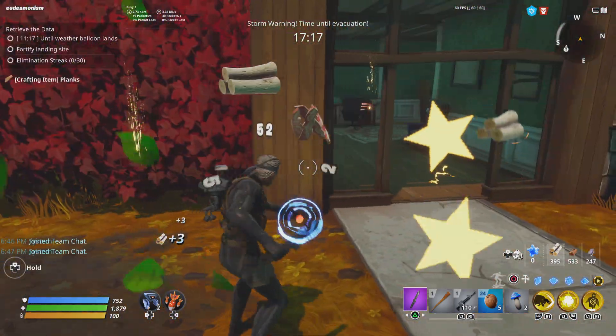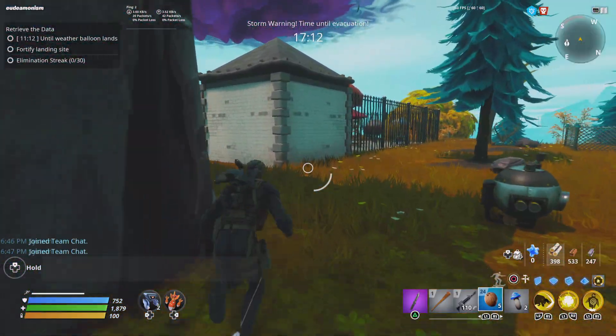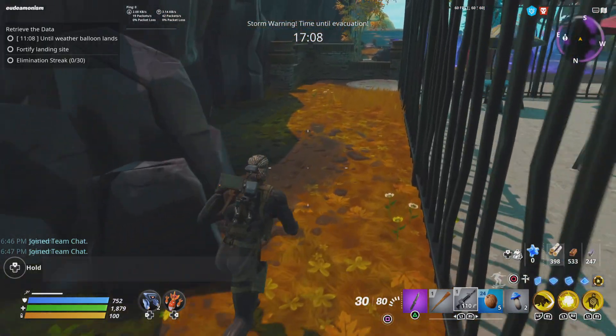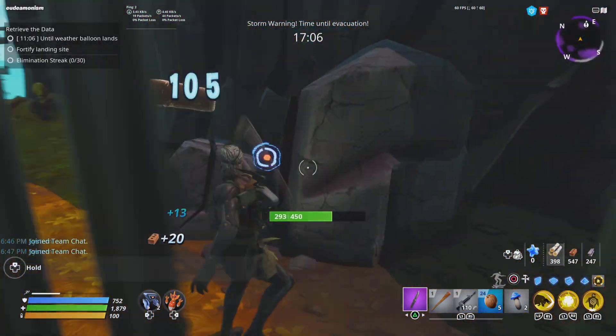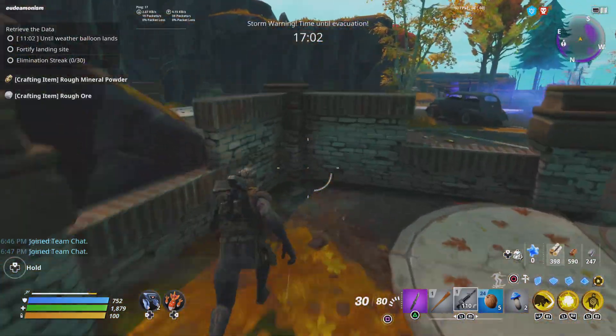Look at this mission — I am getting coconuts because when you harvest containers, you have a small chance of getting coconuts. That's why you see me with coconuts right here.